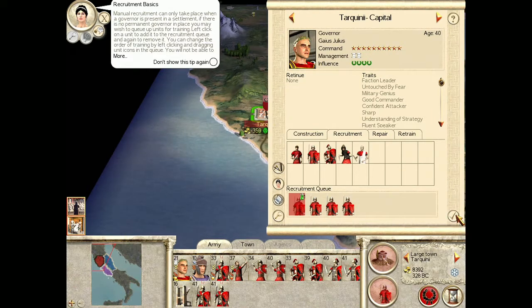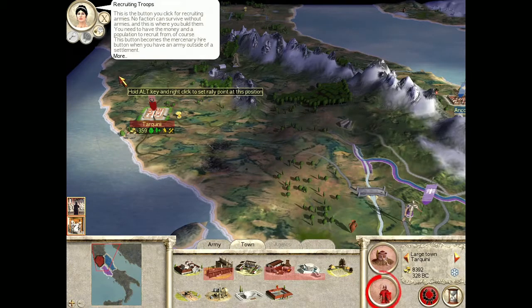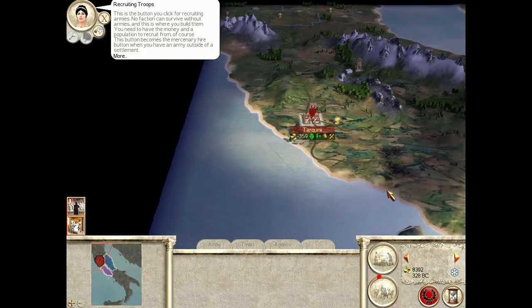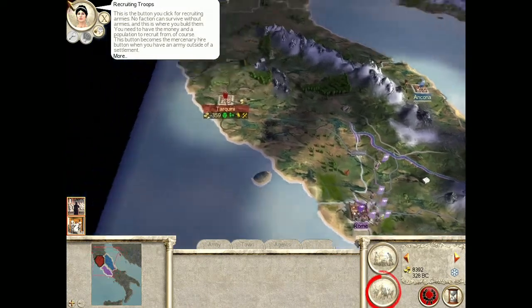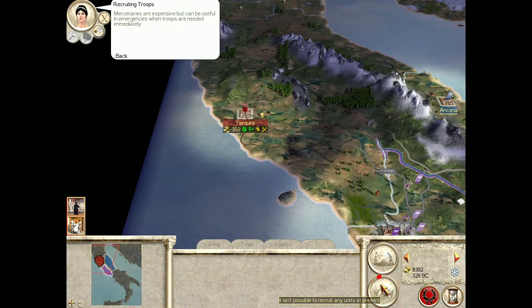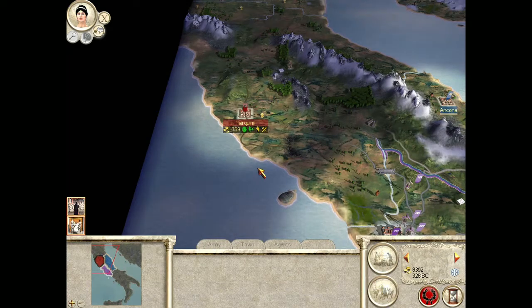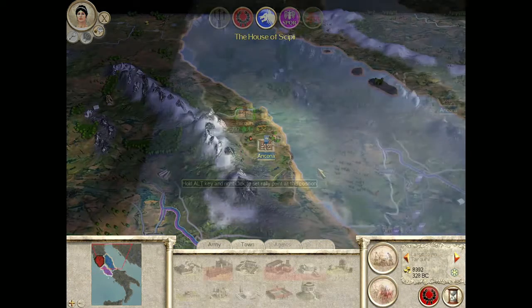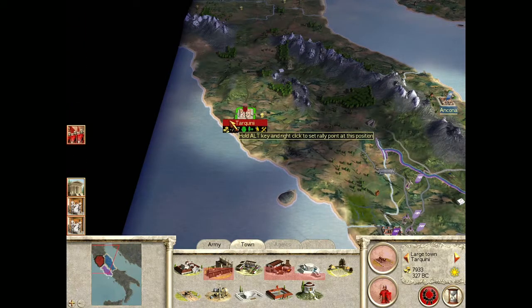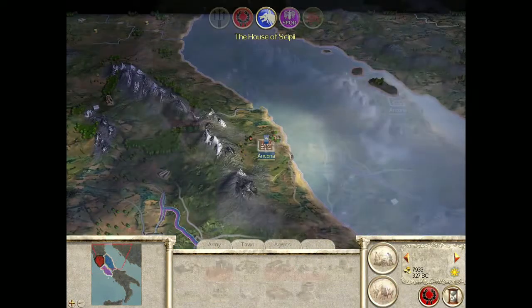'Construction can only take place when a governor is present in a settlement. If there is no permanent governor in place, you may wish to queue up units for training.' Interesting — so if you don't have a governor, you can't administer the town. 'This button becomes the mercenary hire button when you have an army outside of a settlement. Mercenaries are expensive but can be useful in emergencies when troops are needed immediately.' That's cool. Mercenaries! Alright, we'll just end our turn here. Get some cash money. Unit recruitment completed, construction completed. It's starting to play basically like Civilization.